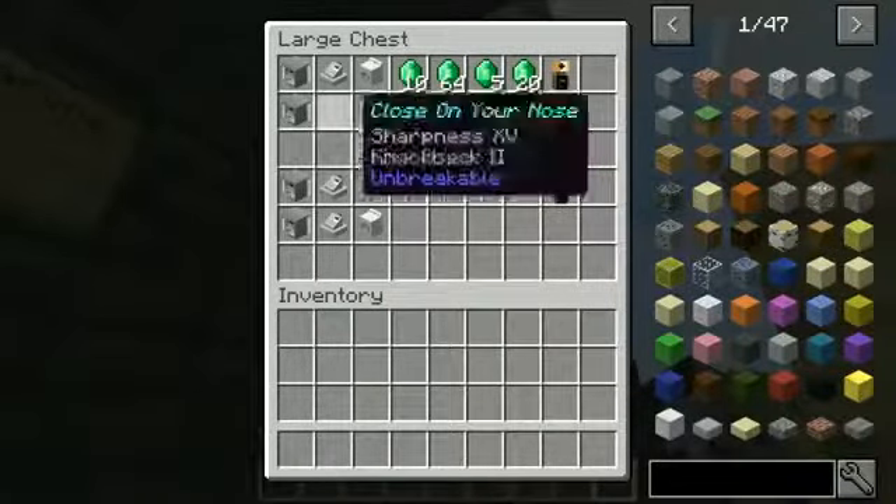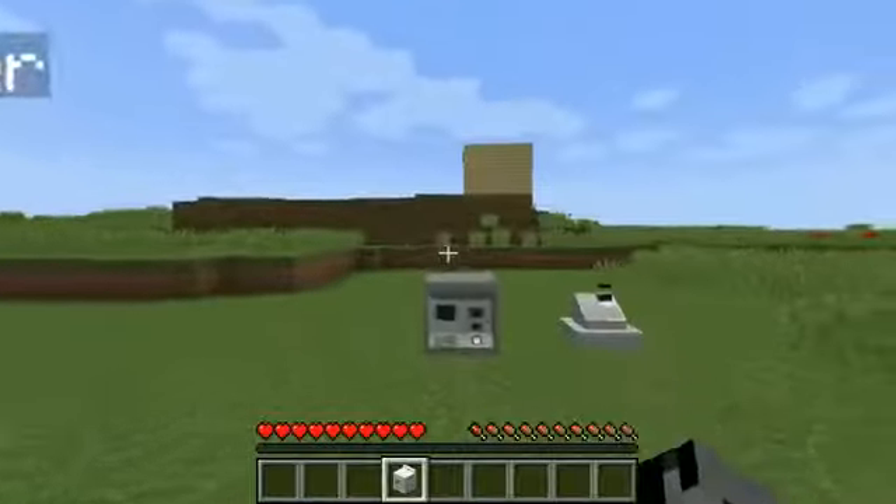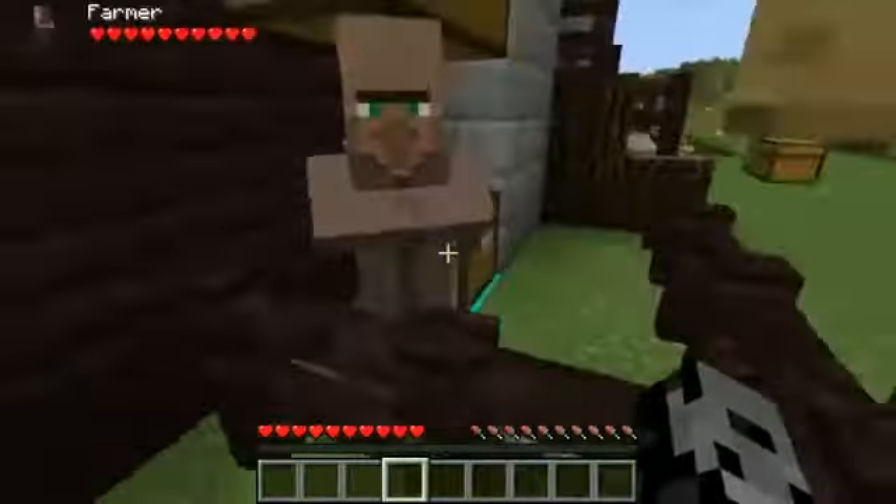And then finally, for a Dragon Egg, we will get the Washer and Drowner. Oh my gosh, I love that. Sharpness 16, Fire Aspect 2. Once again, it looks pretty epic. As you can see right there, that is the weapon we're going to be fighting with. They're cool.